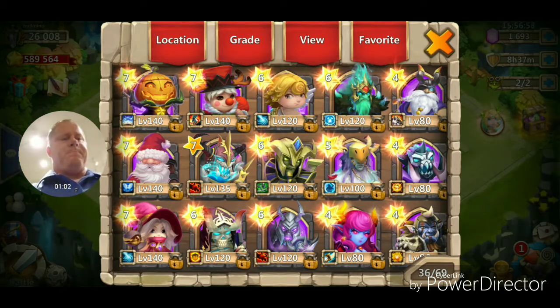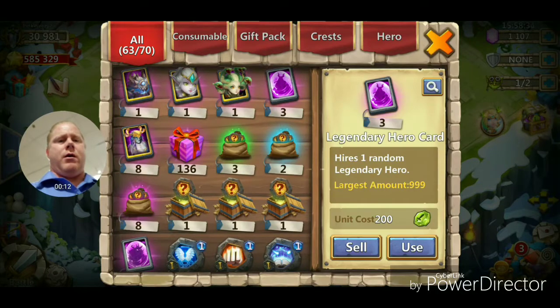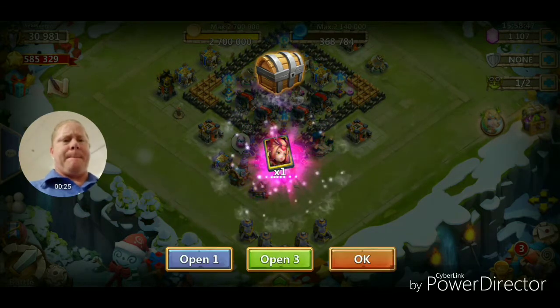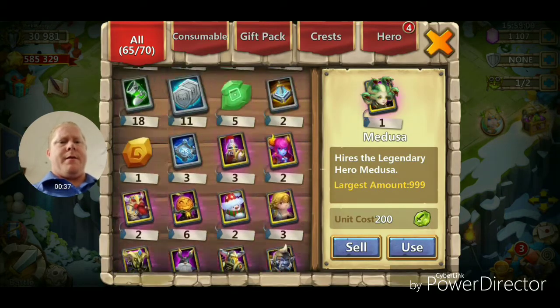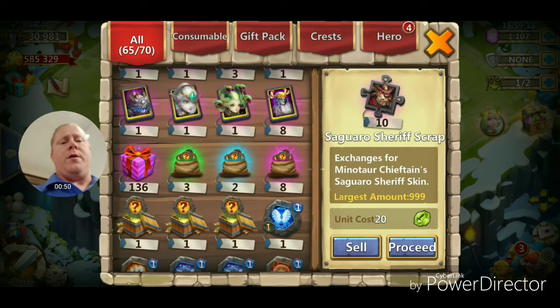Alright guys, here goes my last account for the American server. Looks like I got nine more to pop. We're going to open the present first — we get a Champion, which is nice. Let's open all three of these, give me something good. We're going to open these one by one and hopefully get something that fits the team. Anything we don't have would be a positive. Alright, that does it for the American server — all 15 accounts. Hope you guys enjoyed the hero card opening! Leave a comment below, stay tuned for the next videos. Peace!